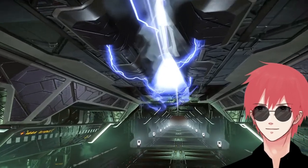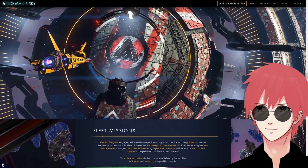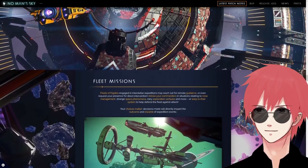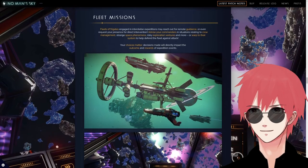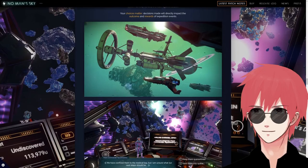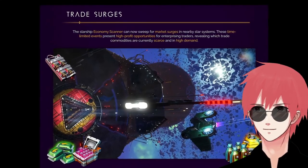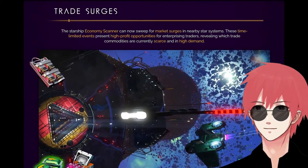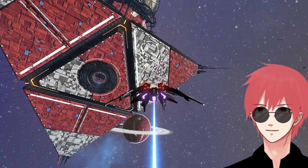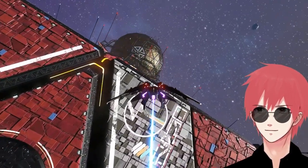Before moving on to the other flagship feature, two other additions: firstly, your frigates out on missions will now ask you for help — either making a decision or fighting a battle — and the results affect your rewards. It's great to see these older features getting some love. New trade surges also allow for even more profits for those who like to make money on trade routes. I really hope the settlement system gets some attention too.